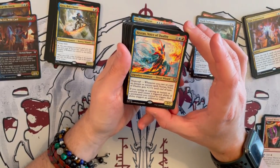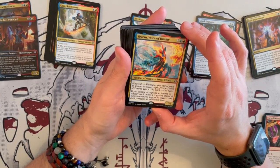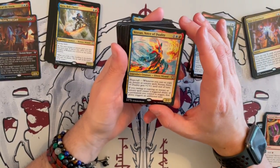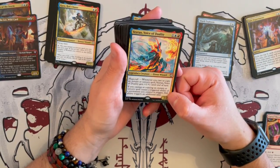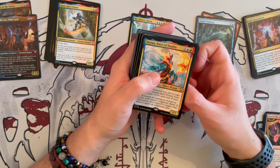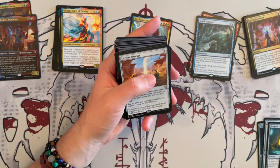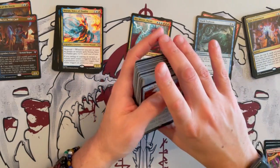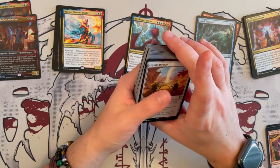Then we have Veyran, Voice of Duality — a 2/2 Efreet Wizard, synergistic with Kaza, costs 3 with haste. Whenever you cast or copy an instant or sorcery spell, Veyran gets +1/+1 until end of turn — so it becomes a 3/3 or 4/4. If casting or copying an instant or sorcery causes a triggered ability of a permanent you control to trigger, that ability triggers an additional time — so it doubles triggers. Synergistic with the theme of the deck, can grow really big. But it doesn't have flying, so you need to give it evasiveness. I think I would still keep it — it's not expensive and it can grow to be really big and annoying.